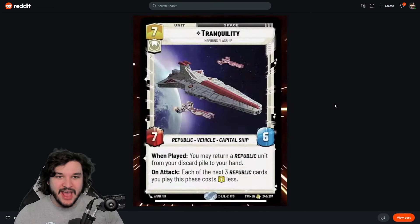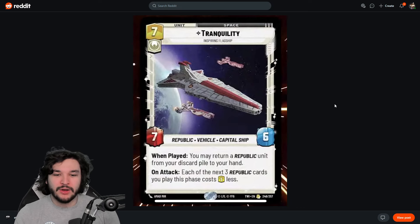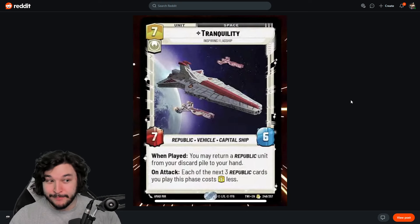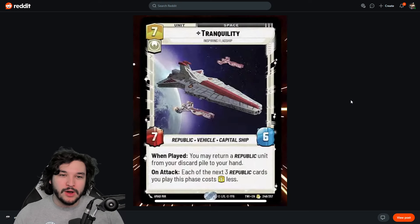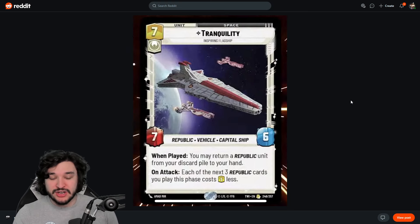Next up, we have a new flagship: Tranquility. It's a seven-cost space unit, heroism only — a 7/6 Republic vehicle capital ship. When played, you may return a republic unit from your discard pile to your hand, and on attack, each of the next three republic cards you play this phase costs one less. Honestly, even though it's a capital ship at seven resources, I think this card is pretty bad and won't be playable.